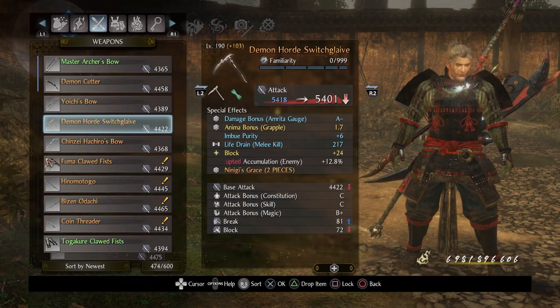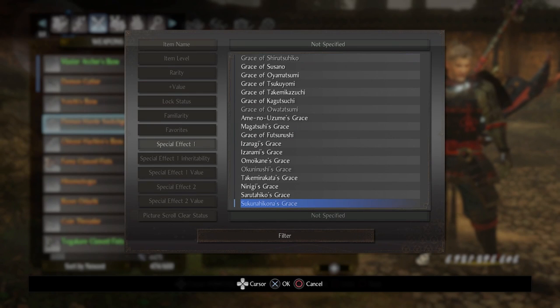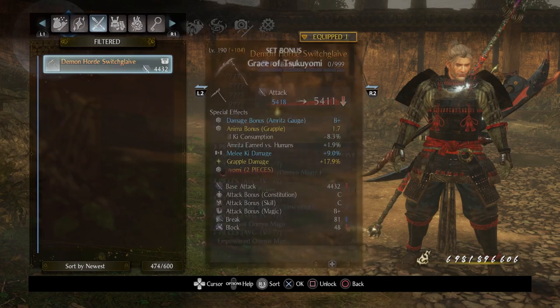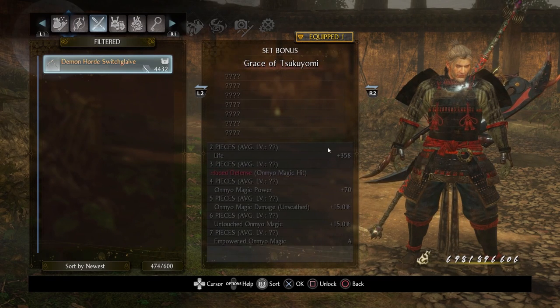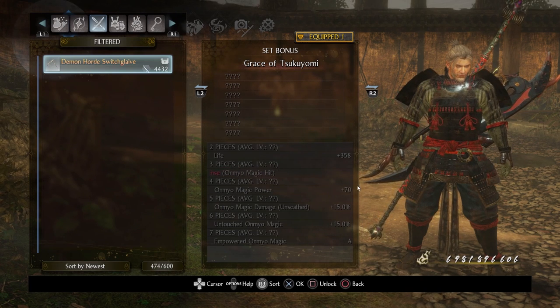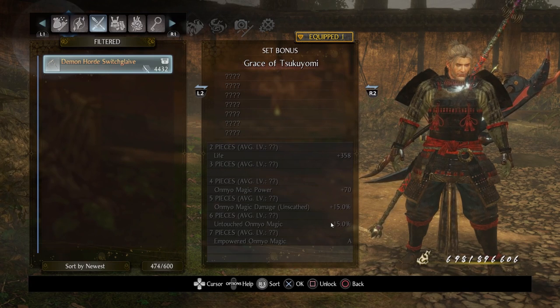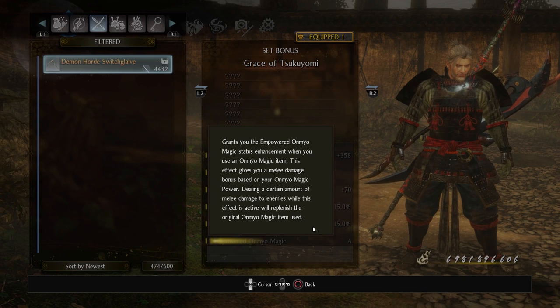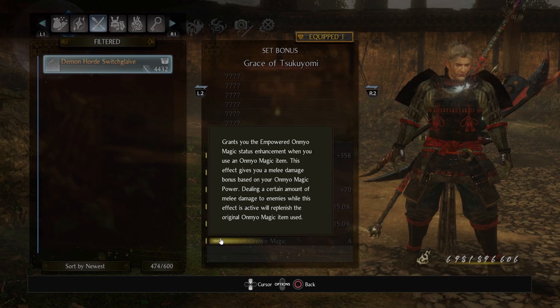There is one thing that will take this over the top — and this may not apply to players early on — but if you are in Dream of the Wise, the Grace of Tsukuyomi is premium. If you're using a lot of onmyo magic and depend upon it, this is the grace for you. It reduces defense whenever you hit with onmyo magic, boosts damage when at full health, and where it gets ridiculous — Empowered Onmyo Magic — grants you an empowered onmyo magic status whenever you use a magic item, giving you a damage buff that scales off your magic power.